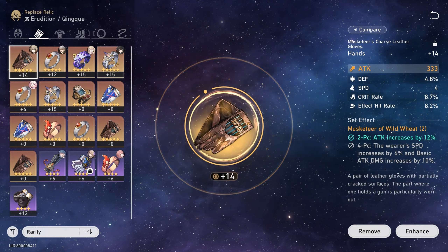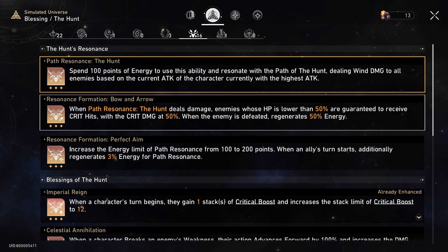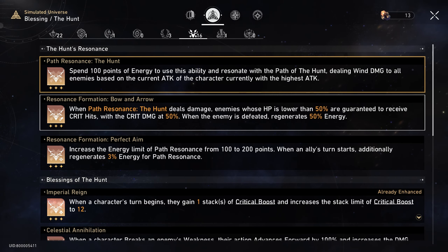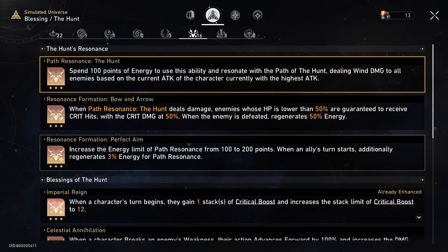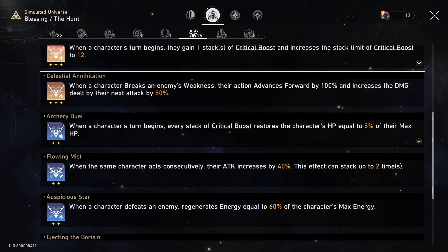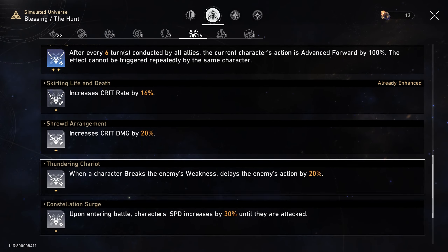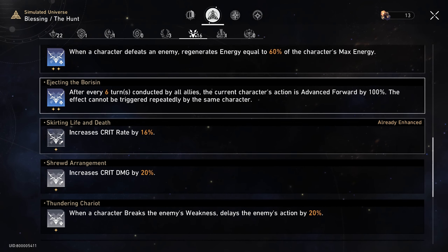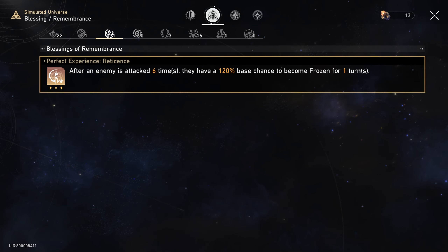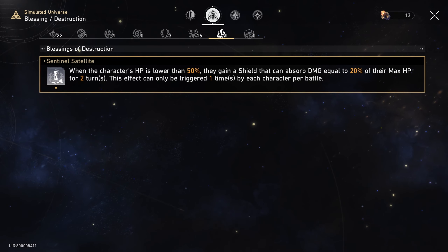Now about the blessings I obtained through this World 7 Difficulty 3. I'm focusing on Blessings of the Hunt — I have Path Resonance: The Hunt with 2 Resonance Formations: Bow and Arrow and Perfect Aim, which are in my opinion the most important. I also have two 3-star blessings of the Hunt, four 2-star blessings of the Hunt, and seven 1-star blessings of the Hunt, for a total of 16. Additionally I have 1 Blessing of Preservation, 1 Blessing of Remembrance, 3 Blessings of Abundance, and 1 Blessing of Destruction.